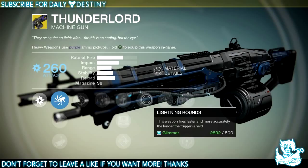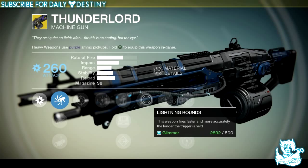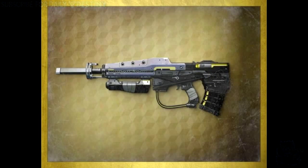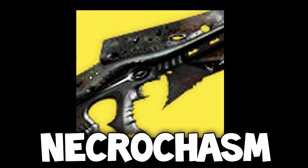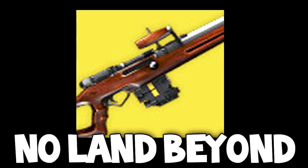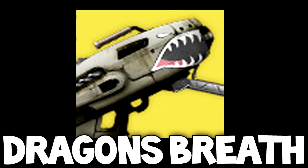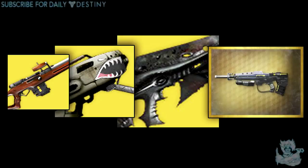There are a few weapons still unfound that are rumoured to be in the game. If I find any pictures of them they'll be on screen. We have a scout rifle called Fate of All Fools, the Necrochasm auto rifle, a sniper called No Land Beyond, and a rocket launcher called Dragon's Breath. These four weapons have not been seen in the game by anybody as far as I know. They could be released with future DLC — we'll just have to wait and see.